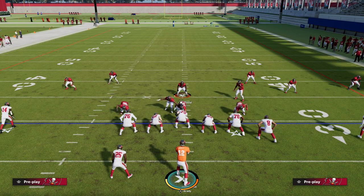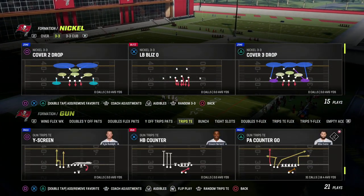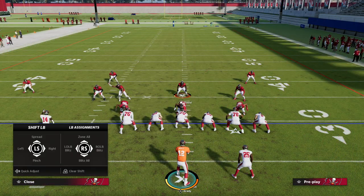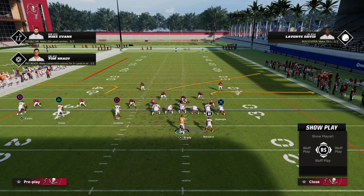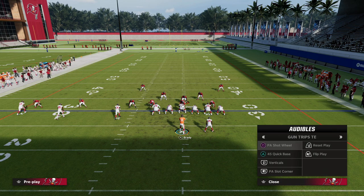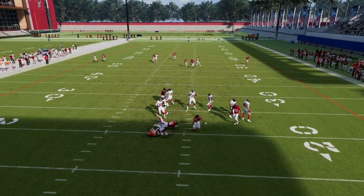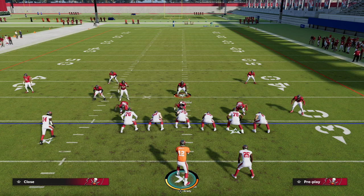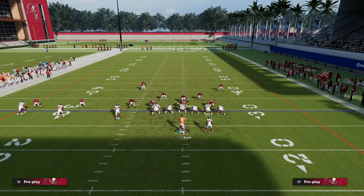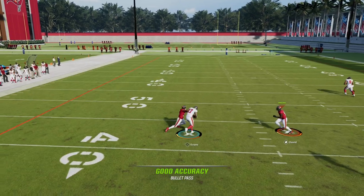That's a simple formula for how to pick up the Nickel Blitz 3 out of the Nickel 335 Normal. One more thing to highlight — PA Shot Wheel behaves differently. When you slide protect to the left on PA Counter Go, you can't visibly see the linemen move, but with PA Shot Wheel you can see them move. It doesn't pick up the blitz, and I think that's partially because of the specific pass protection built into PA Counter Go. That's part of why PA Counter Go is such a key play for picking up pressure — sliding your line away from the running back with routes open can get you an easy gain against this defense.